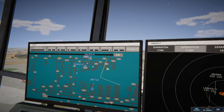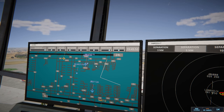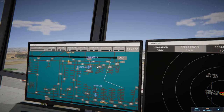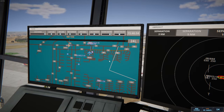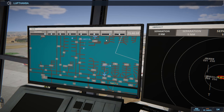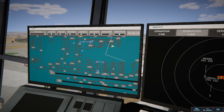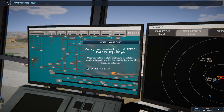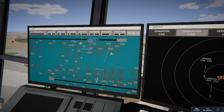Delta 553 Heavy with information Bravo requesting push and start. Delta 553 Heavy pushback approved, expect runway 24 Left. Air France — you're gonna wait on him. Oh shit — that could be an issue. Left 1045 7 Heavy with information Bravo requesting push and start. Left 1045 7 Heavy pushback approved, expect runway 24 Left. Southwest is here — they need to go all the way. We have Air France 65 and Delta 553 — let's figure that out.